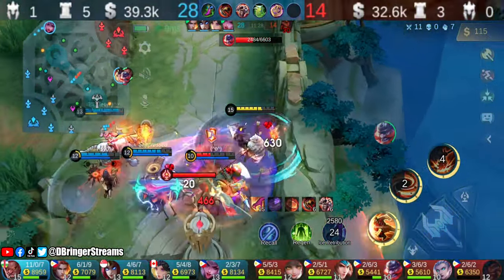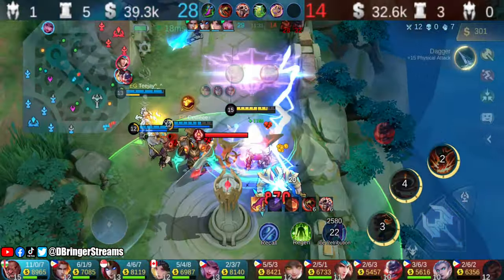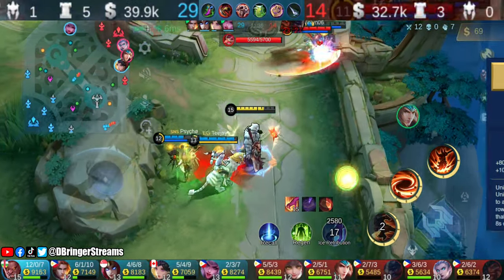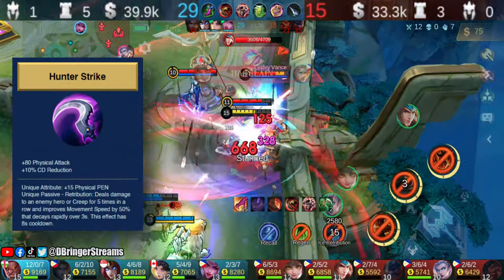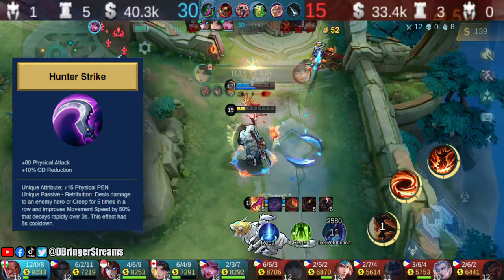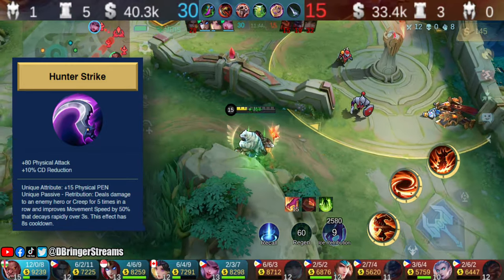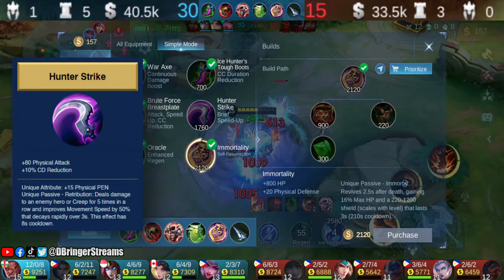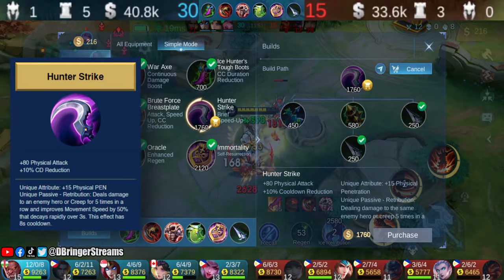Since our team was winning, we decided to get another physical attack item. Under normal conditions, we would get another defensive item. Hunter Strike is another item that suits Bomund well thanks to its tremendous damage and temporary bonus movement speed, which can easily be triggered by Bomund's second skill. It also has cooldown reduction, which again is a good stat when playing as Bomund.